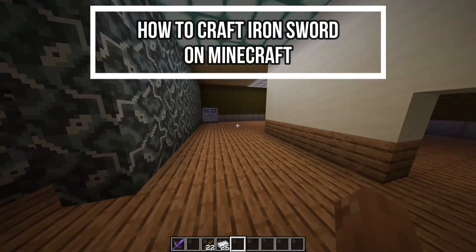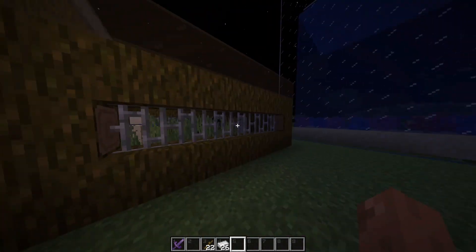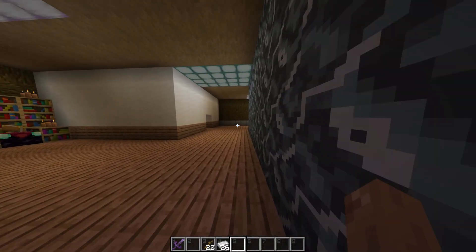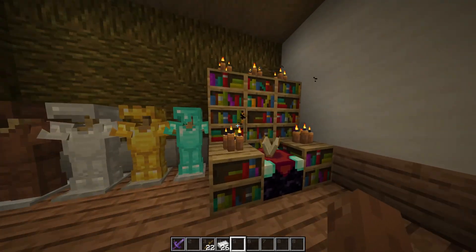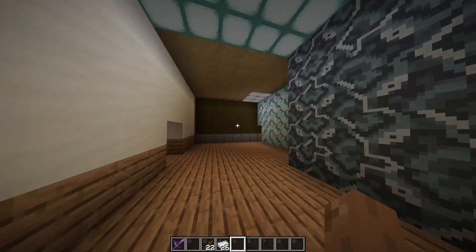Hey guys, welcome back to our channel Gaming Room. In today's video I will be teaching you guys how to craft an iron sword in Minecraft. First, just open your game. All you need is just two items: two sticks and two iron ingots.